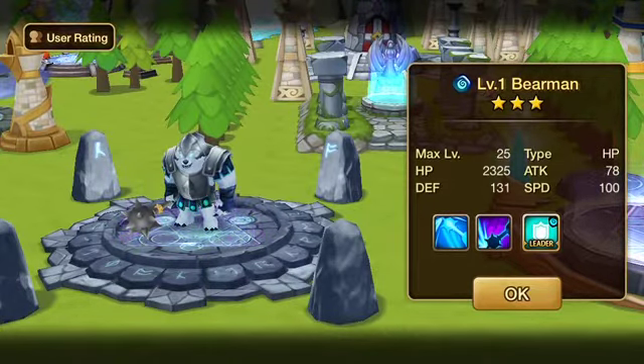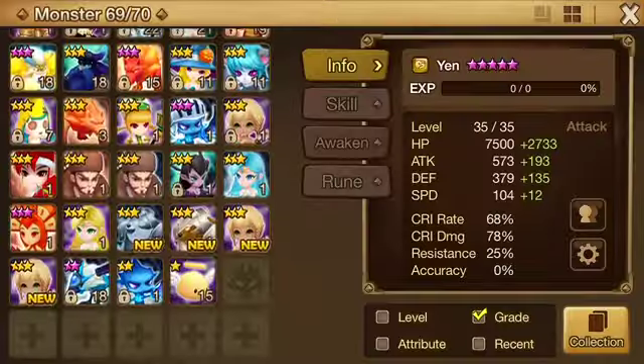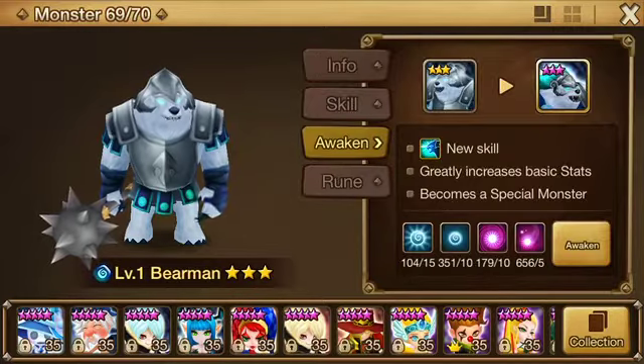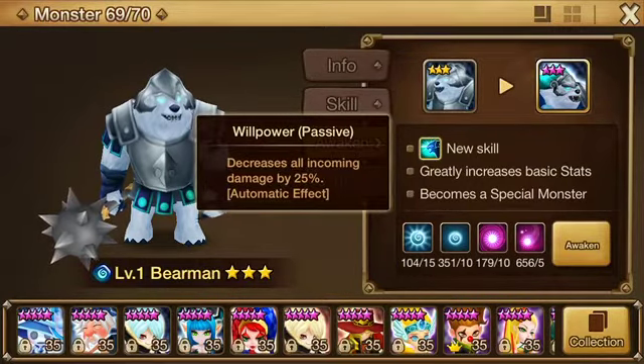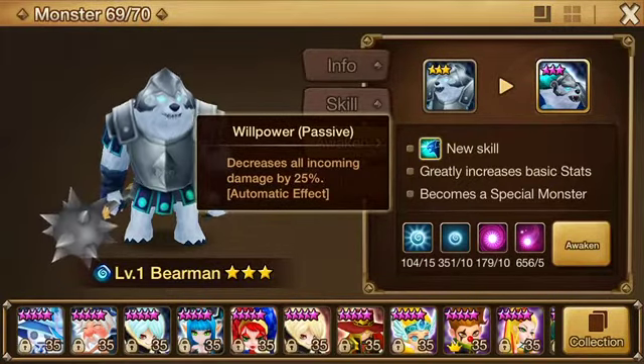Now if we take a look at this monster — Bear Man — when he is awakened, he gains a passive: decreases all incoming damage by 25%. So that'll be really good.